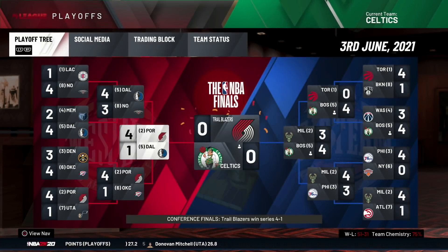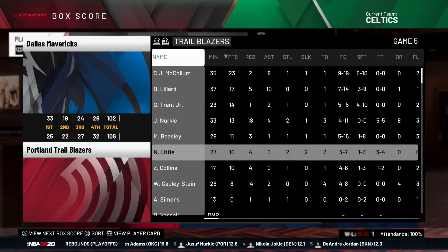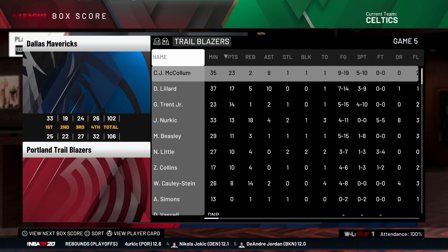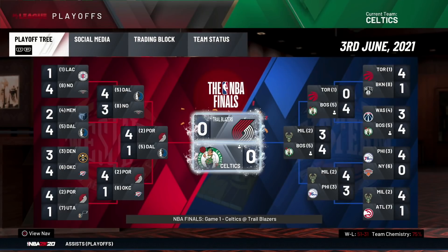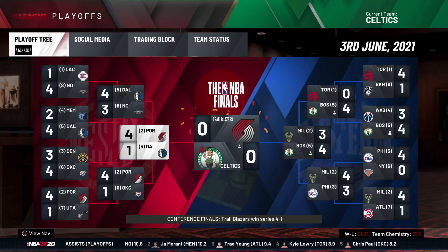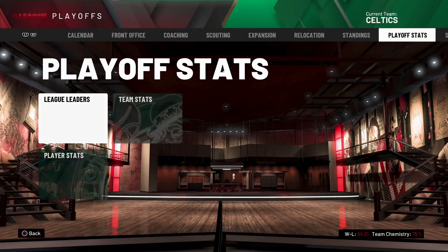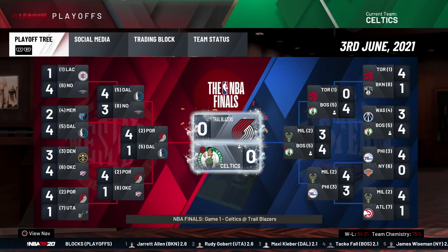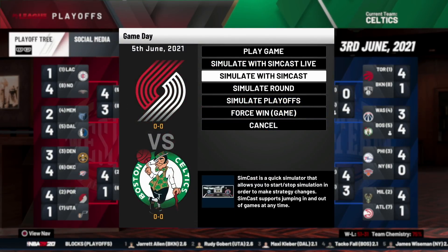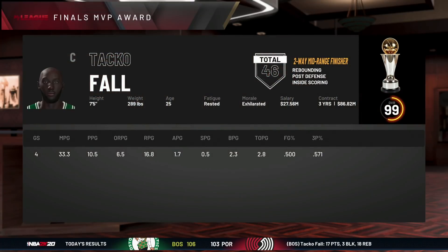So it looks like Luka and KP made the Western Conference Finals. The Trailblazers are still led by McCollum and Lillard — same Trailblazers team basically. The Mavs, without Kristaps Porzingis by the looks of things, still made the Western Conference Finals, which is a bit of a shock. The Pelicans beat the Clippers and the Lakers didn't even make the playoffs. LeBron led the league in points per game and did not make the playoffs in the West — that is crazy. We've already seen him lifting a title, so we're just going to simulate this. From the fifth seed, the Boston Celtics win two titles in a row, and Taco Fall wins his second Finals MVP in as many years, shooting 60% from the three-point line in the Finals.